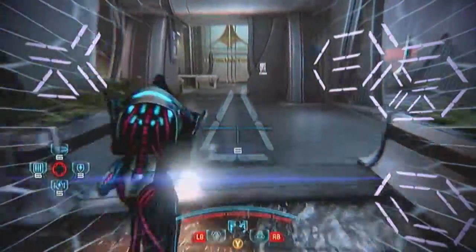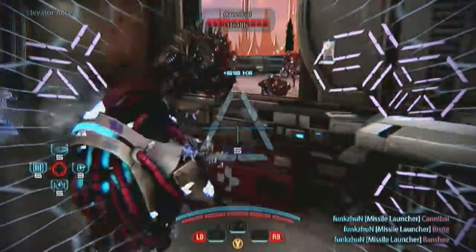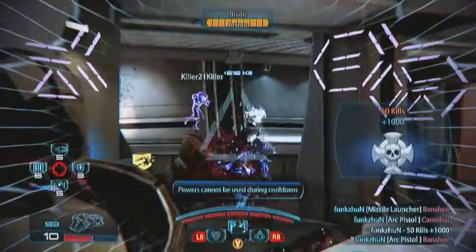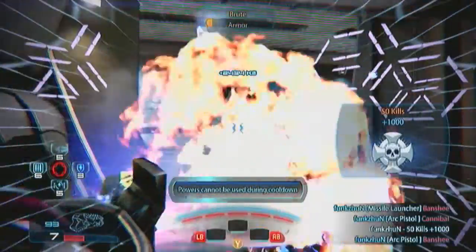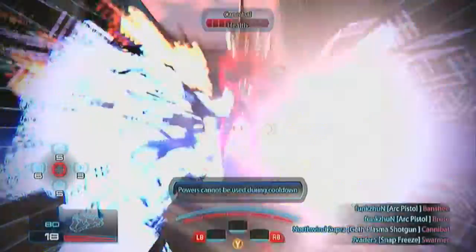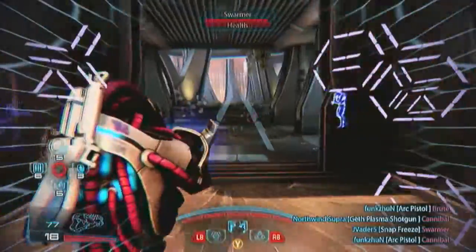Don't waste your time drilling the big boss enemies though — you'll be at it for days. They're not hard to hit; they're slow moving. Just charge up a shot, hit them hard, and take them out. That's what you're going to see me doing pretty much throughout this game. Because with the Reapers, they're quite big, slow targets in general.